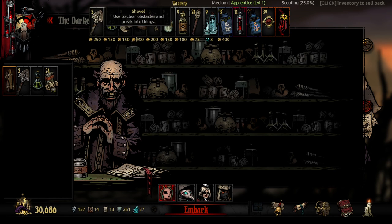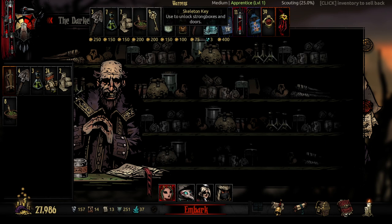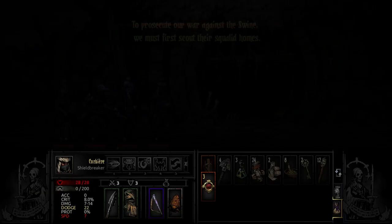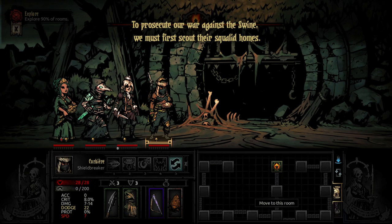With it being a medium dungeon we're going to bring a little more on the supply side, and actually a lot of medicinal herbs just so we can try to get as many curios as possible. I want to bring a few of these just to test them out and then we'll be on our way.